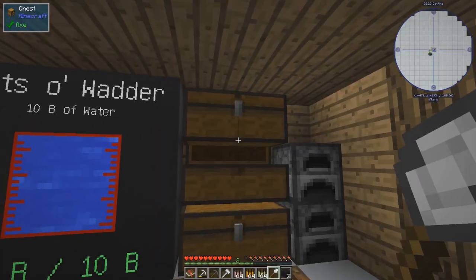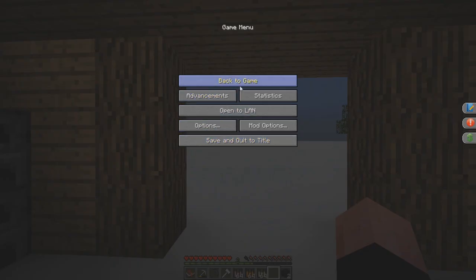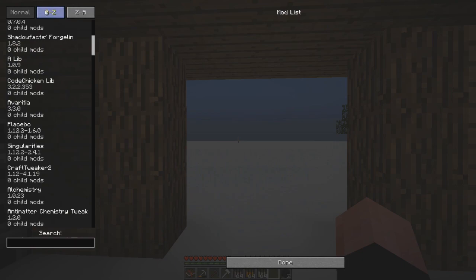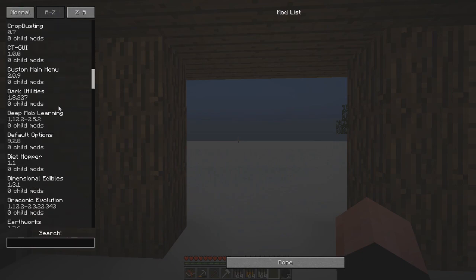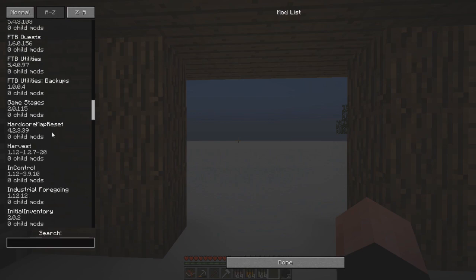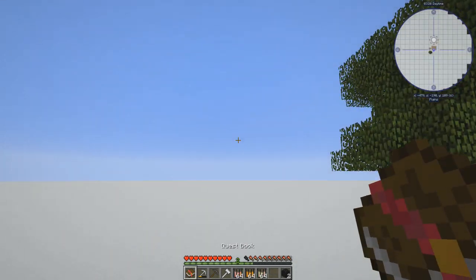So we're just going to hold onto it so we don't lose it, because I don't know if there's a gravestone mod in this mod pack. Let's check real quick — mod options, A to Z. Wow, there's a lot of stuff in here. I thought this was going to be a lightweight mod pack. I'm not seeing gravestone. Oh, that might be stinkerish. Make sure not to die here.